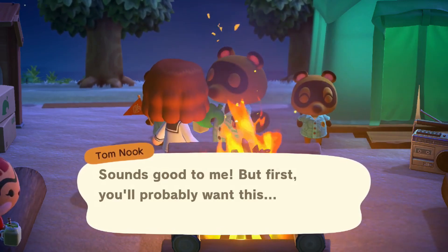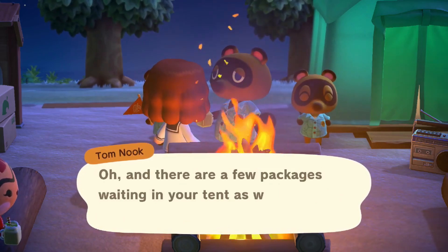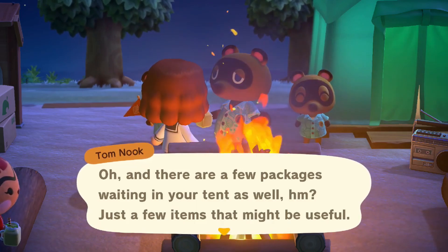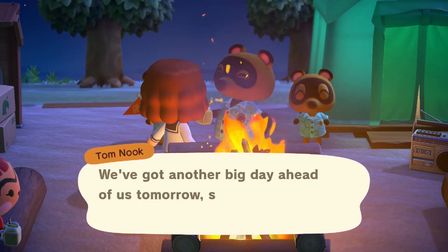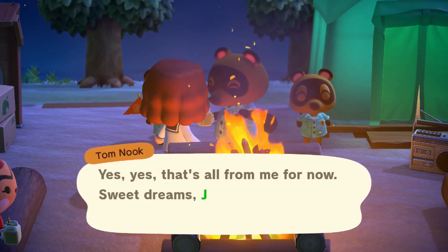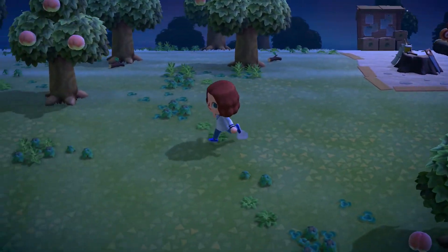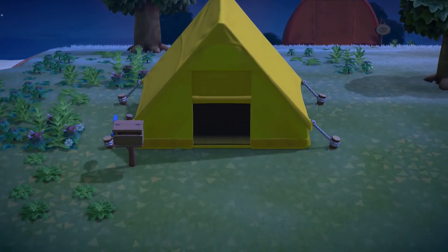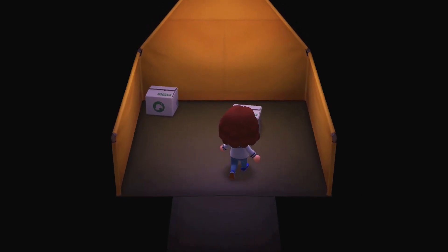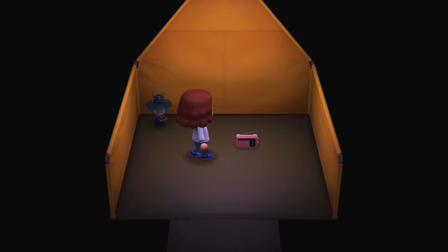Sounds good to me, but first you probably want this. A leaf. It's your very own camping cot. You'll want to set it up in your tent before you lie down. And there are a few packages waiting in your tent as well - just a few items that might be useful. To open packages and use the things inside, press A. And when you're ready, you can move L to crawl into the bed. We've got another big day ahead of us tomorrow. Sweet dreams, Jane. Alright, goodnight everybody. A radio and a little lantern. I like it.